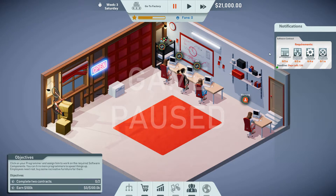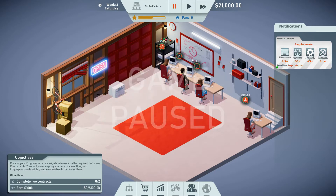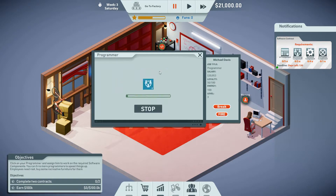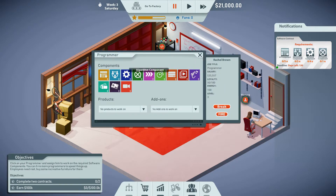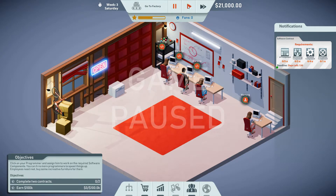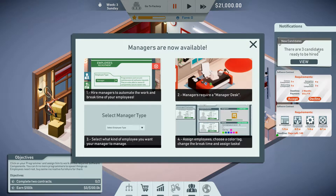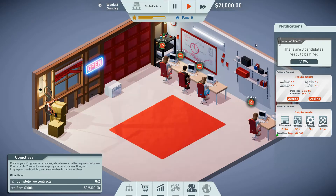After assigning programmers to a seat, click on them to assign work: UI components, networking, back-end component, encryption. Click on our three programmers and select components — have one work on networking and back-end. Pause the game and they will start pumping them out. We're still recruiting programmer candidates because I told it to run for 10 days — a bit of a pain. Managers are now available, and yes I'm definitely getting a manager — pause the game.